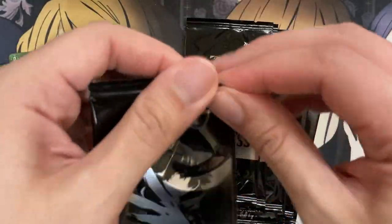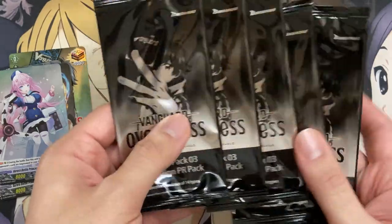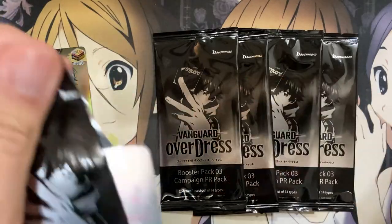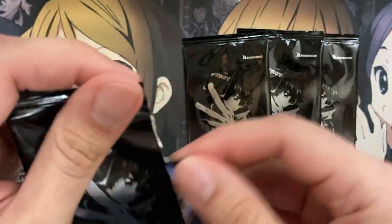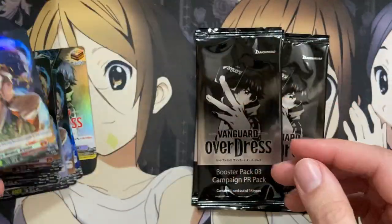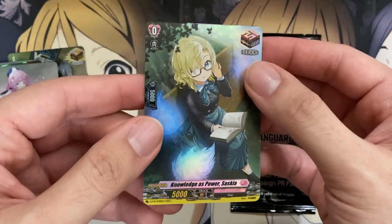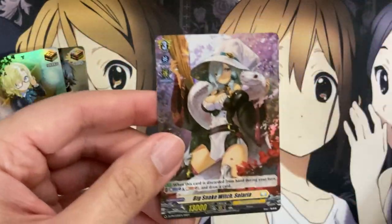Blaze Maiden Aruna again — I think we've pulled eight of those now at least. Another Rounded Azalea — those are definitely seeming like the majority cards you pull from this. Six packs remaining. Big Snake Witch Solaria. Five left. Another Rounded Azalea. Four left. Another Blaze Maiden Aruna. Three remaining. Blaze Maiden Aruna again. Another Azalea. And another trigger — Knowledge of Power, Saskia. Our final pack: we end with a Big Snake Witch Solaria.